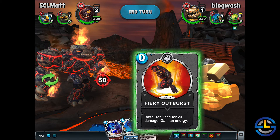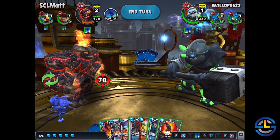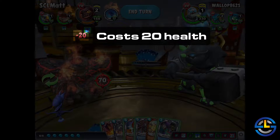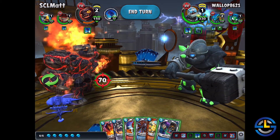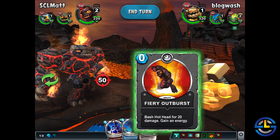He has an ability called Fiery Outburst. It says: bash Hothead for 20 damage, gain an energy. So as long as you're willing to give up 20 health each turn, as soon as you activate the special ability, you're going to be able to gain an energy every turn. This special ability costs zero crystals — your payment comes out of your health. It's an interesting twist, giving Hothead the ability to gain an energy essentially every turn. Something to watch out for.